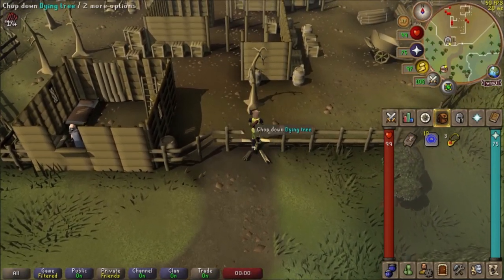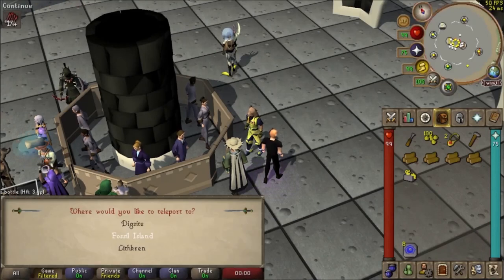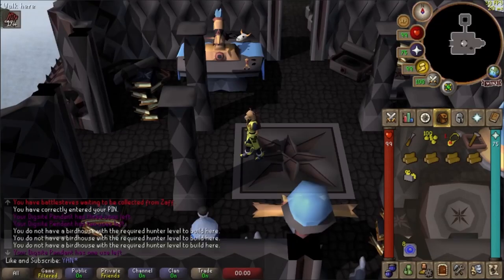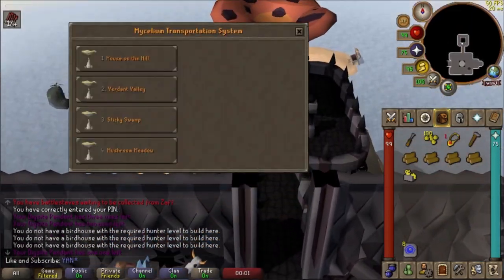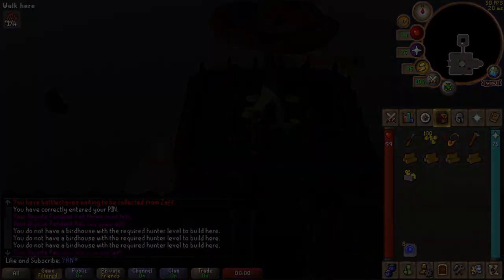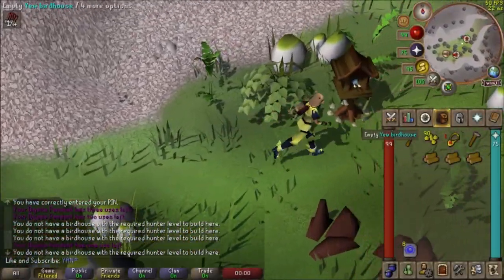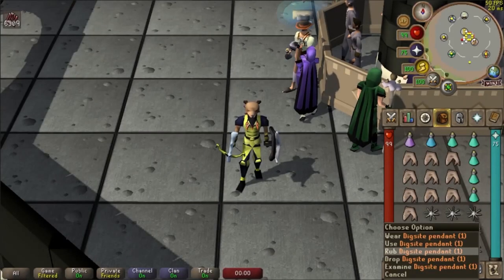The main reason people use the Fossil Island teleport is because it's close to a magic mushtree. There are four of them on the island and they teleport you around to local spots that have birdhouse spots, used for the Hunter skill. It's some of the best passive Hunter experience in the game, as well as a decent money-maker, as you get high-level seeds from birds' nests.